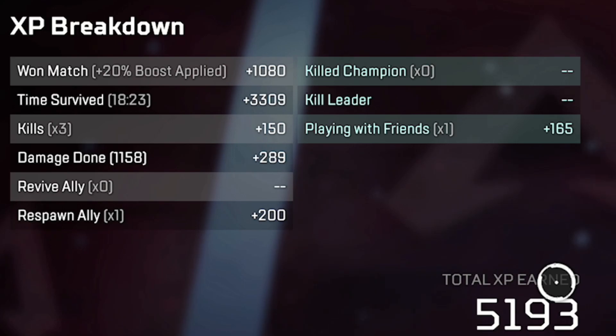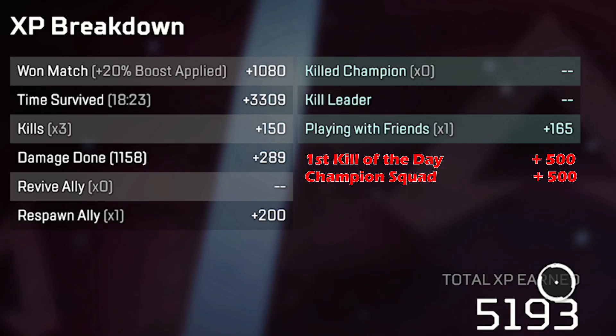There are a couple of things you don't see in this breakdown — the champion squad bonus and first kill of the day — because I wasn't the champion squad when I loaded in, and I had played games before this one. However, if you get your first kill of the day, that gives you 500 bonus XP, and if you're the champion squad, you get 500 bonus XP as well. So even if you don't feel like playing Apex for the day, it's worth jumping on, playing one game, getting one kill — that 500 XP bonus is quite a big amount for doing relatively little.